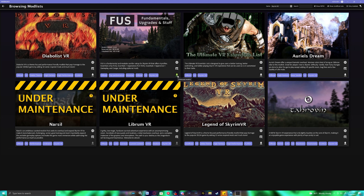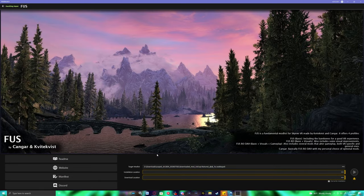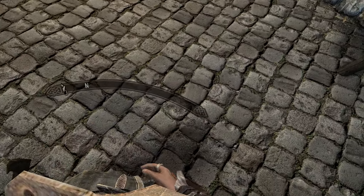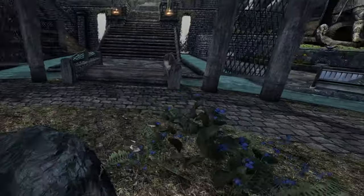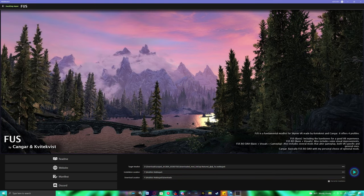FUS stands for Fundamentals, Upgrades, and Stuff. Once you go to the mod list you want to download, select the Download Mod List button. You will be taken to the main GitHub page for that specific mod list, pertaining to all of its details if it has any. Within the installer, once you select it, it will have four buttons on the side: the readme, the website, the manifest, and Discord. I highly recommend you join the Discord if you have any issues with the Wabbajack installer, because I have almost no knowledge with the installer itself. They're the better bet — go to the Wabbajack Discord for help. Then, to the right of the buttons, there are two fields you'll need to fill out: the installation folder and the download folder.